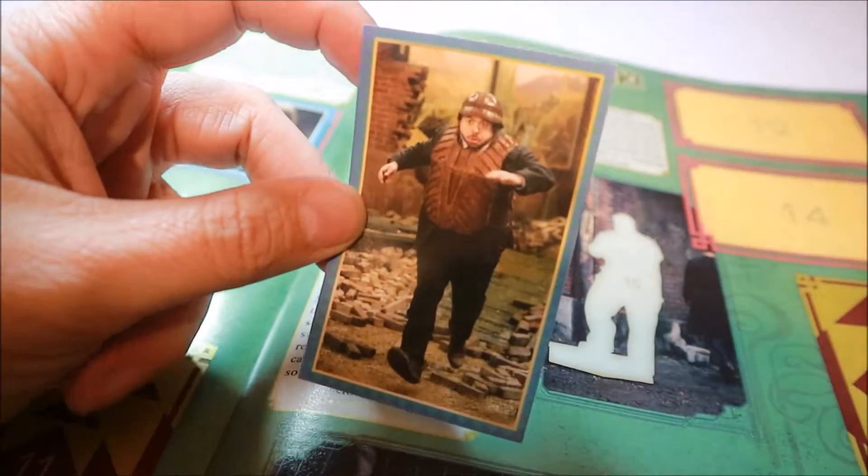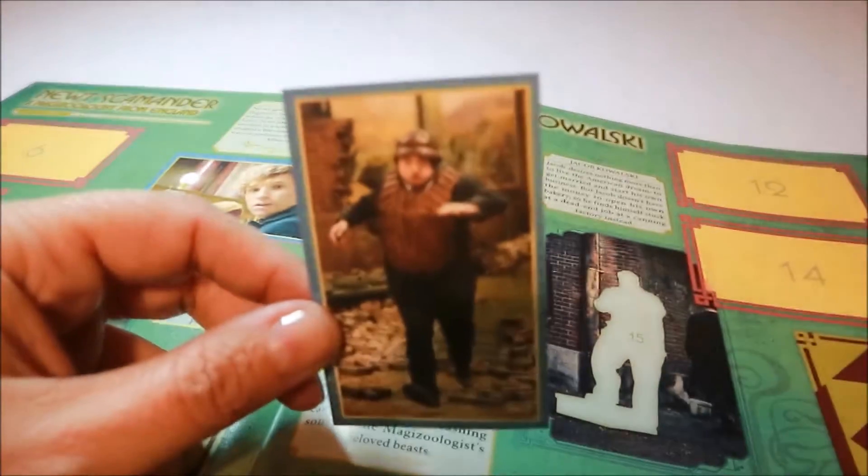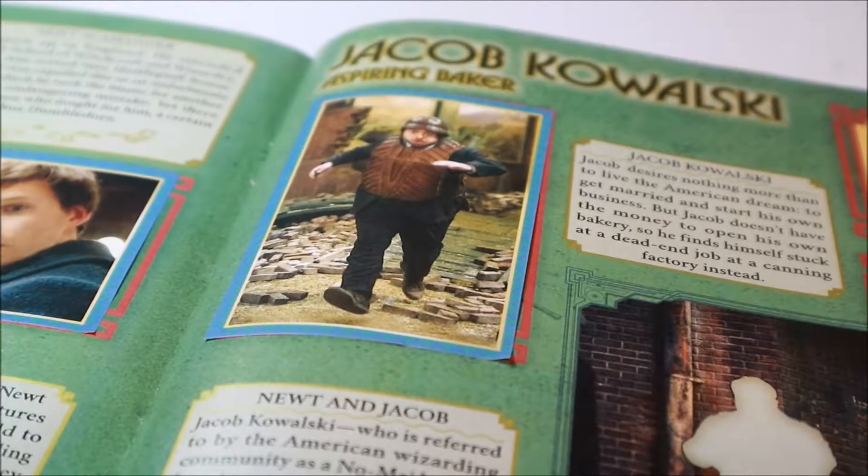We have on just the next page number 13, and this is Jacob Kowalski and he is an aspiring baker. I probably already knew that. Yeah, there's Jacob Kowalski and there's Jacob Kowalski.